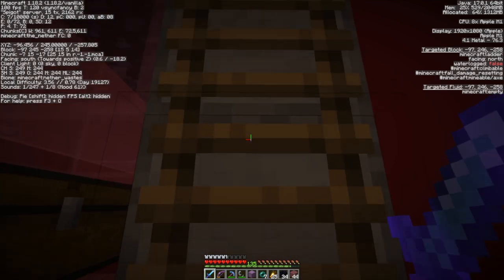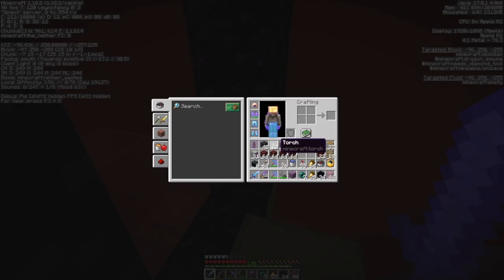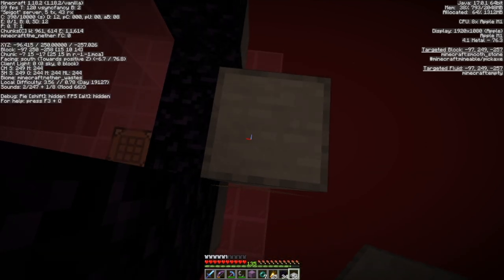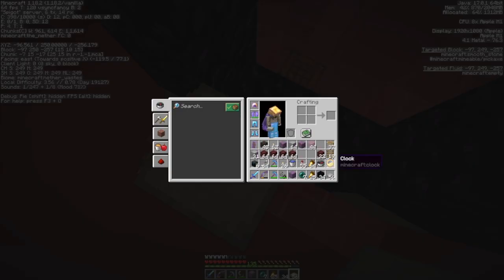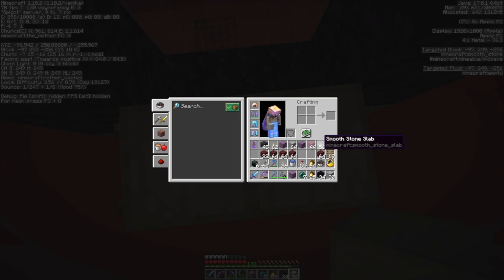They will drop all kinds of stuff — most of it I don't want. But that's what the chest is here for. The idea is you put all your stuff in the chest, fill up your inventory with gold nuggets and a gold ingot and your sword, then you pop up. When you're done, you come over to this side and craft them into ingots and blocks.